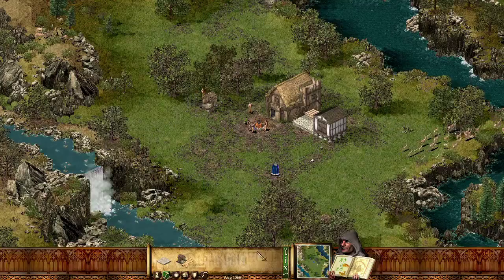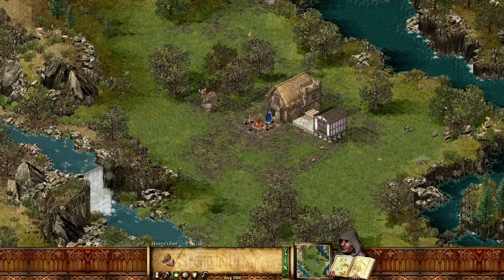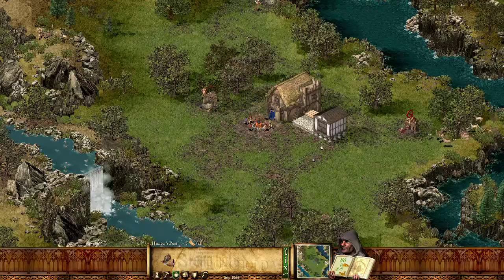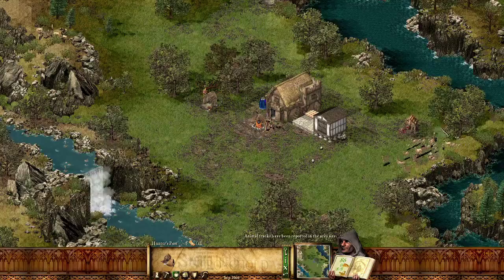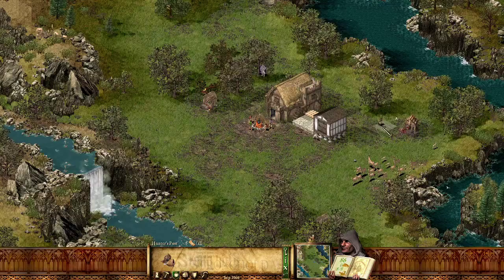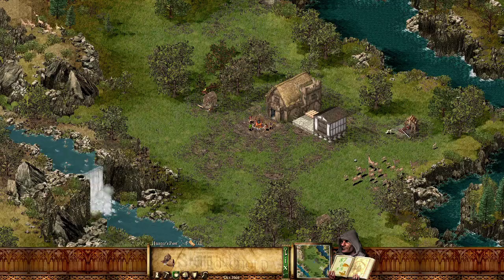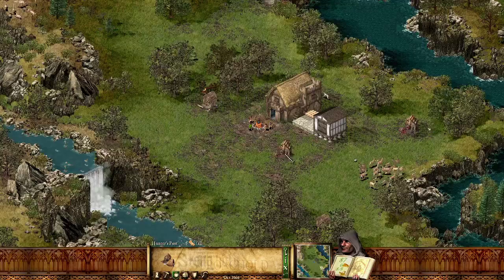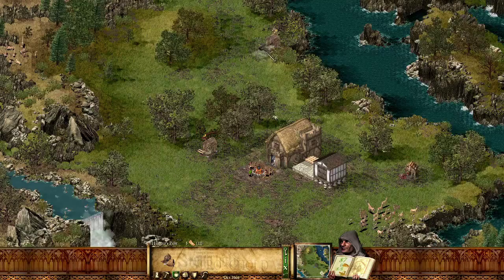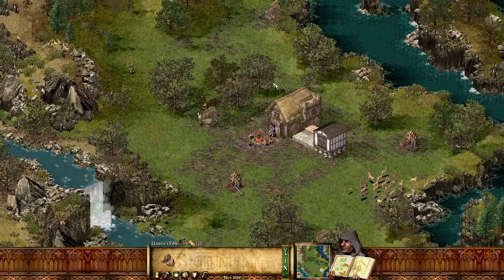The next objective was to get food, so we use a hunter's post. A message from your scribe: 'Animal tracks have been reported in the area, sire.' So we'll put it next to these deer. You want it close to where you're going to store them — because once a hunter goes out, kills a deer, he has to go back to his hut, turn it into food, and then travel to the granary. Similarly, the wood guy is chopping trees but has to travel all the way down to the stockpile, whereas if things are closer it's much faster. We should complete this mission pretty quickly because most things are in a close area.